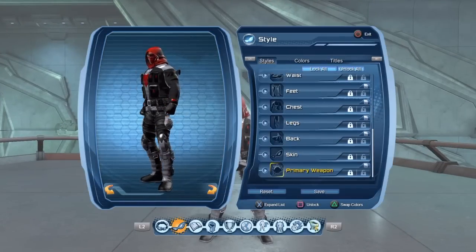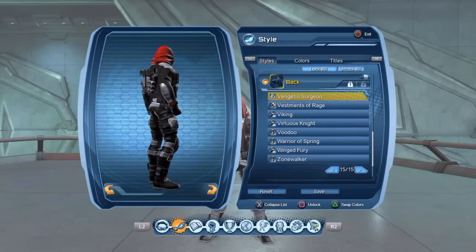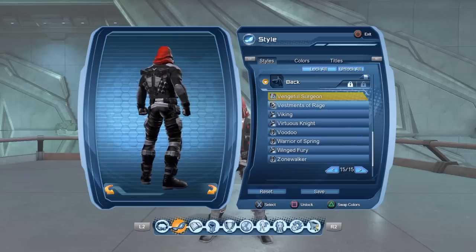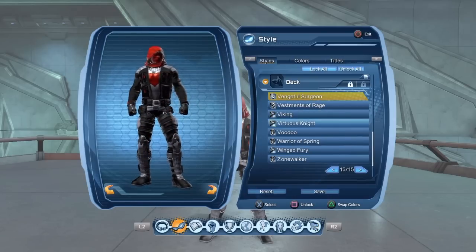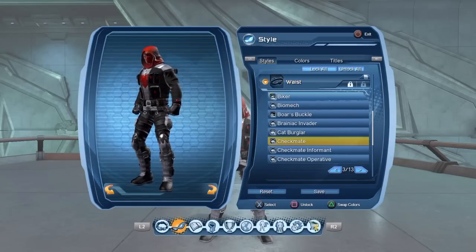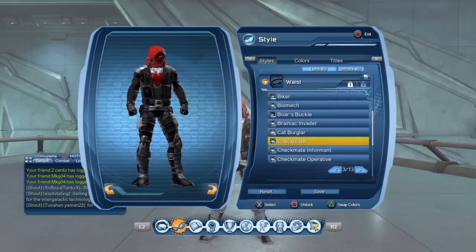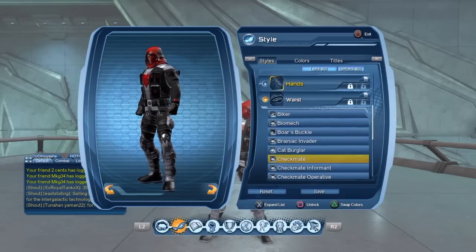For the weapon, you could just use dual pistols or martial arts — it doesn't matter what weapon you use. The style just looks cool in my opinion. For the back, I'm using the Vengeful Surgeon. If you're a villain, you can go to that vendor and buy it with your PVP gear. If you're a hero, you're just gonna have to farm for it in a lockbox. The belt is Checkmate — you get the Checkmate belt from the Legacy of Krypton briefings, located near the hospital in Little Bohemia in Metropolis.